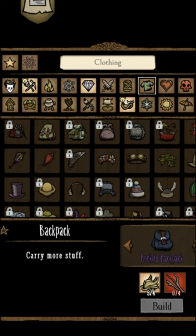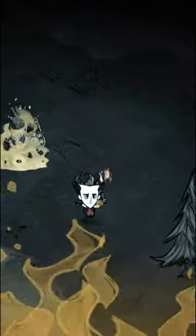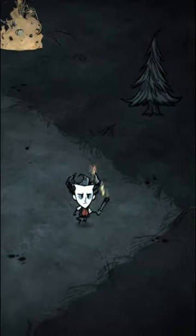You may want to prototype a few other starter items while you're there, such as a backpack or a spear, but afterwards you can disregard any and all science machines for the rest of eternity.